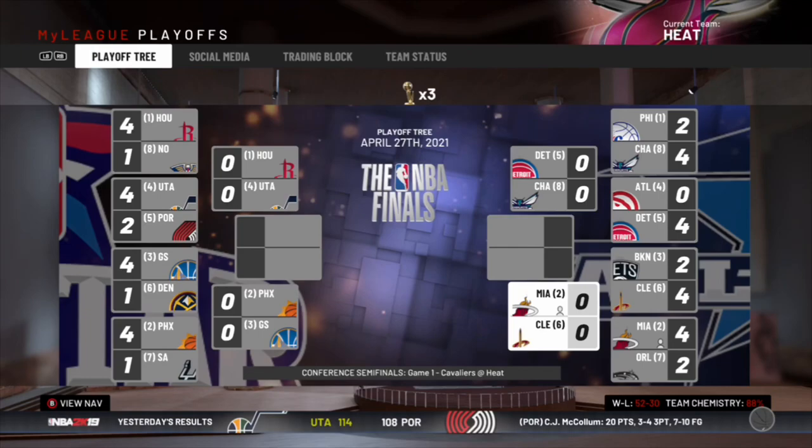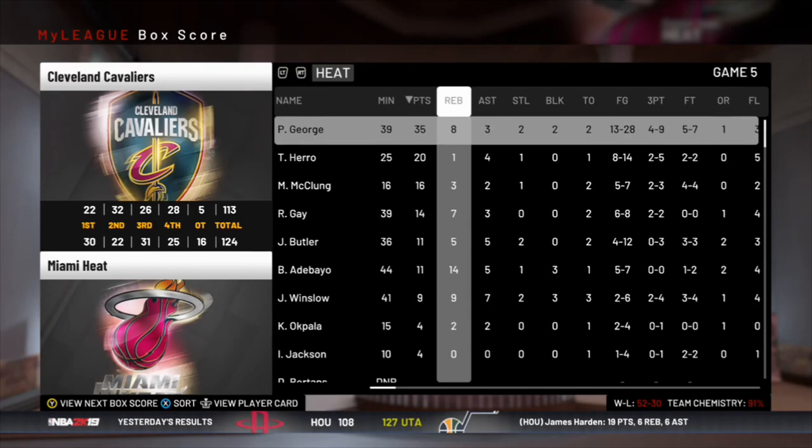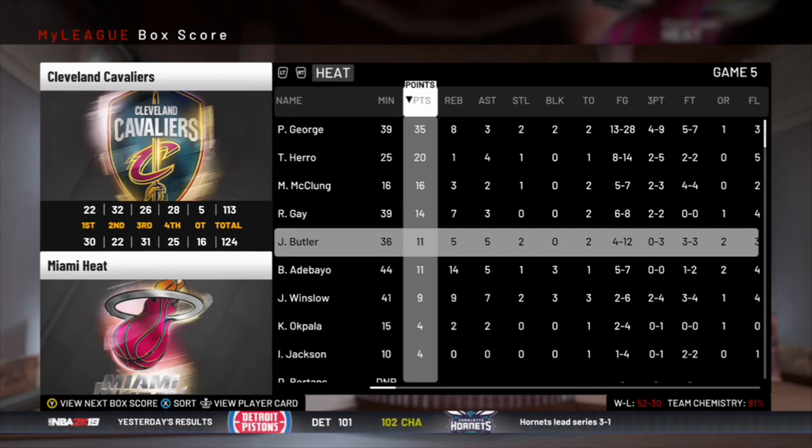In round two we've got the Cleveland Cavaliers, who knocked off the Brooklyn Nets for us — so we don't even have to take them down. We win both games in Miami, they win one in Cleveland, and we go up three to one. We win in five — Paul George with a 30-point game, 20 for Hero off the bench, who's been insane this whole video. Jimmy Butler didn't score enough but played insane defense.